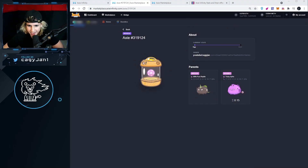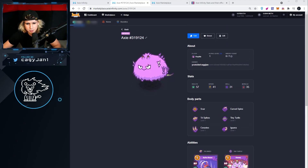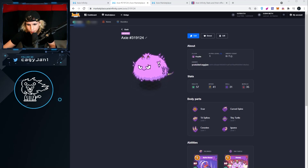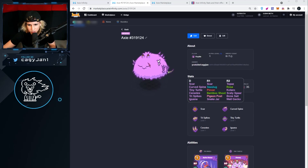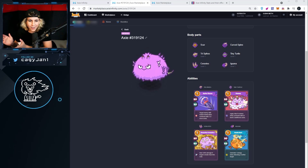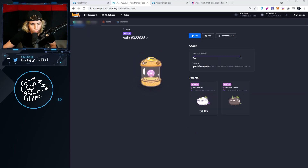Alright, let's go for the next opening! Wow, that is a beautiful axie — an actual beautiful axie. Let's go! Tri spikes — pretty good. Tiny turtle — hell yeah! Serestus — hell yeah! Iguana — wow. These are not bad breeds at all.